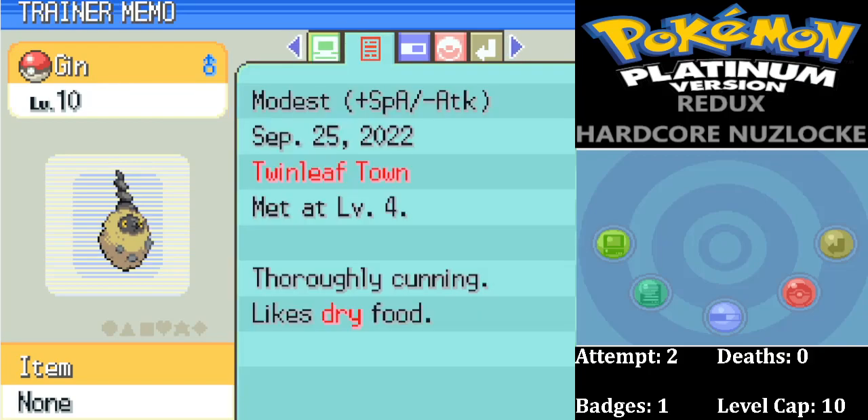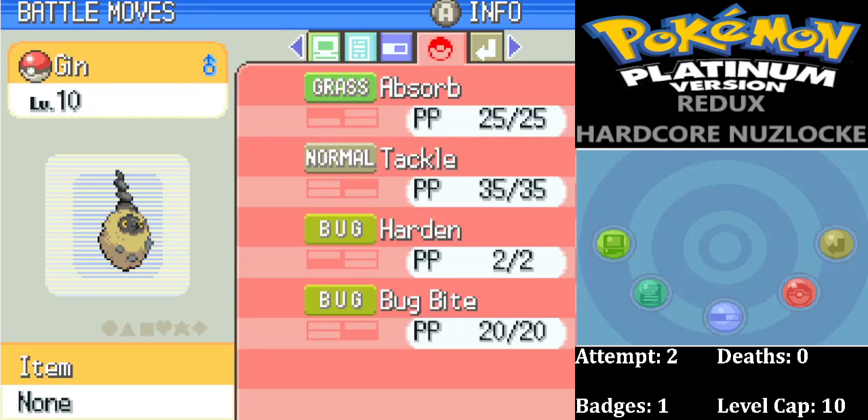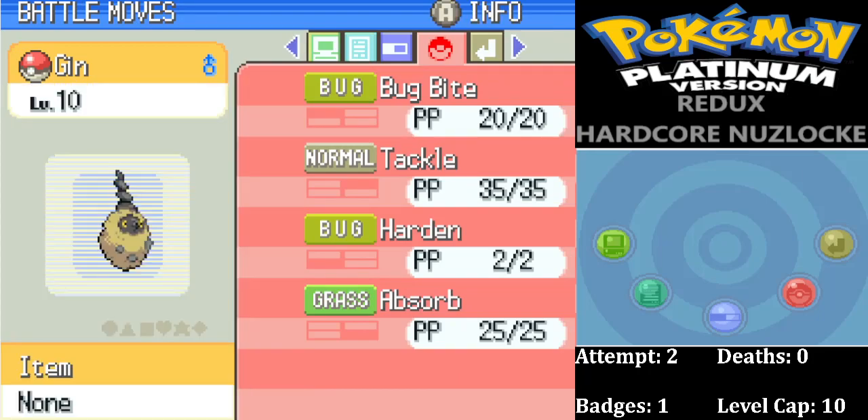For our Twinleaf Town encounter we got a Modest Burmy, who we call Gin. The second attempt is drinks-themed instead of food. It doesn't turn into Mothim in this game — only Wormadam — and it's Bug/Ground type. Shed Skin ability. It will become useful and just learned Bug Bite. Our starter Chikorita, who we called Sprite this time — plus Speed, minus Special Defense nature, not the best. I'd rather have a defensive nature on Chikorita, but I'll take what we can get.